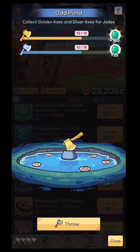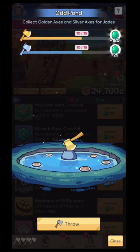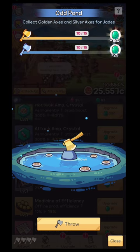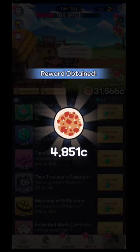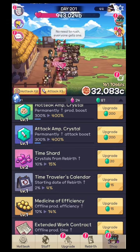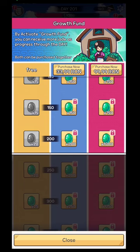You have an axe — try to throw it. If you have enough axes you can get different kinds of resources from the pond. You'll complete different lines at the top of the screen called the odd pond, and from those you get additional gems. Also try to claim rewards from the cloud guy — if you watch the ad you get additional benefits.